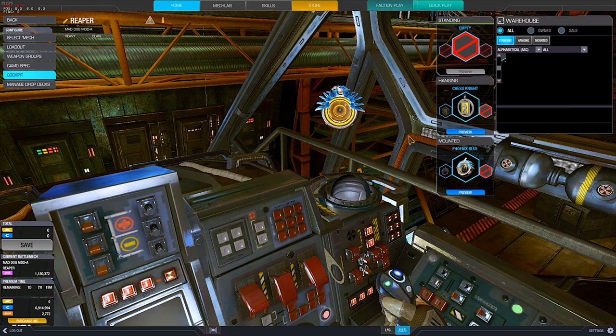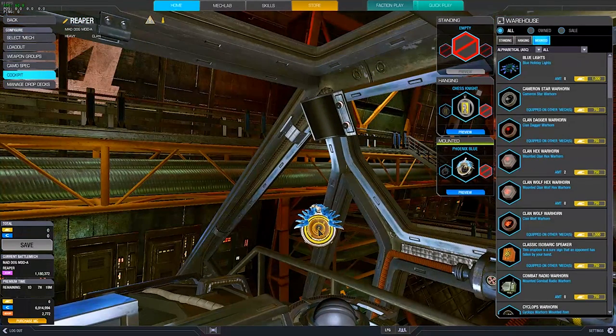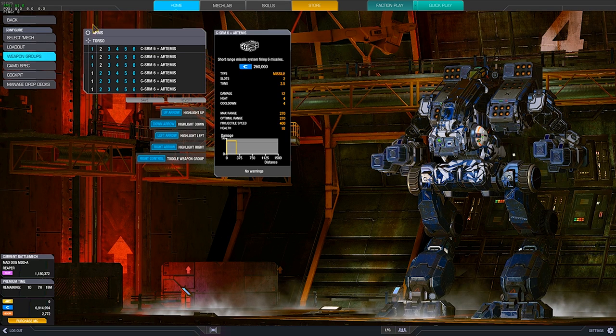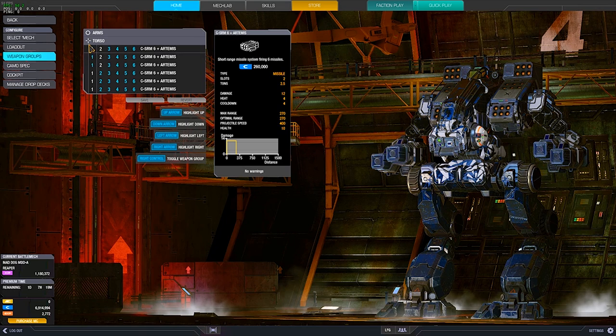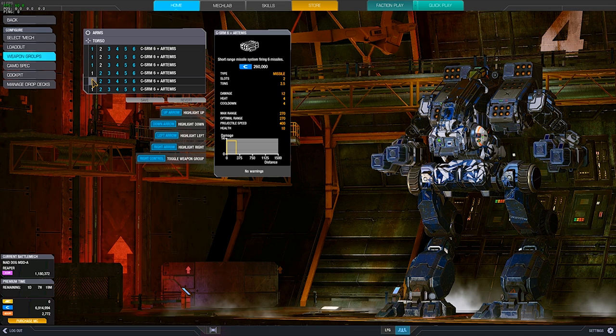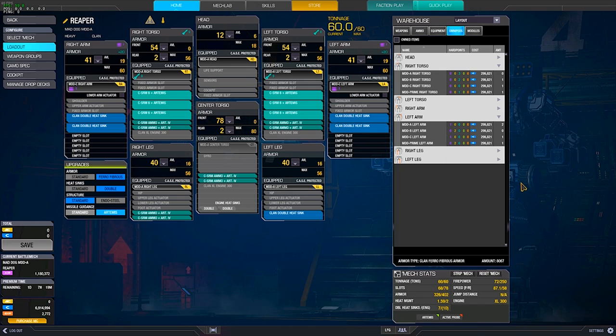For the warhorn, I'm using Phoenix Blue, which is probably my favourite warhorn in the game right now, besides the Lunch Shark horns. For weapon groups: it's just left arm and right arm — that's all you need. That's the exact weapon grouping for the Mad Dog. Just left and right, and that's it.